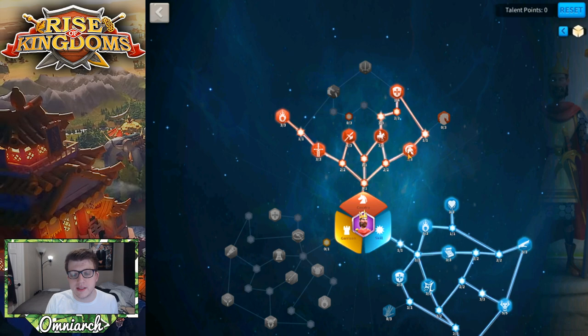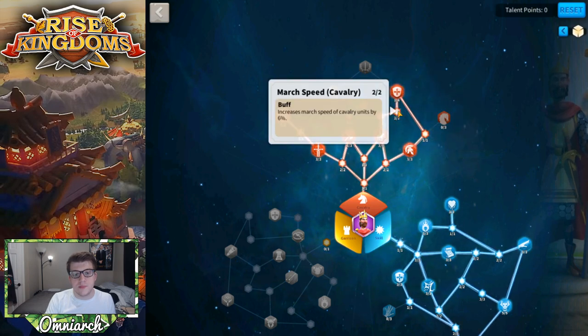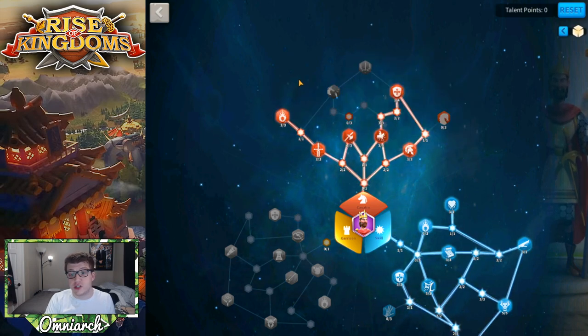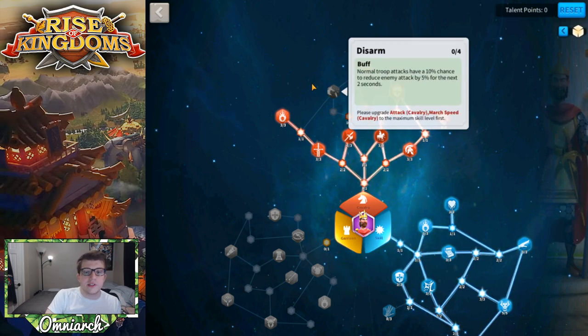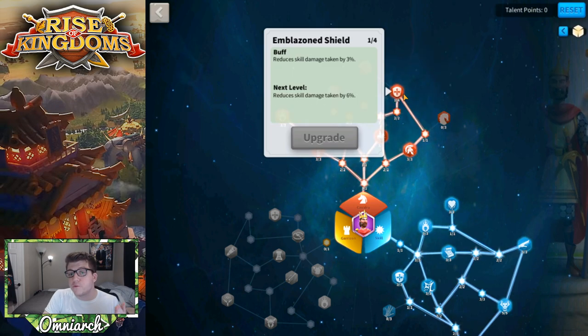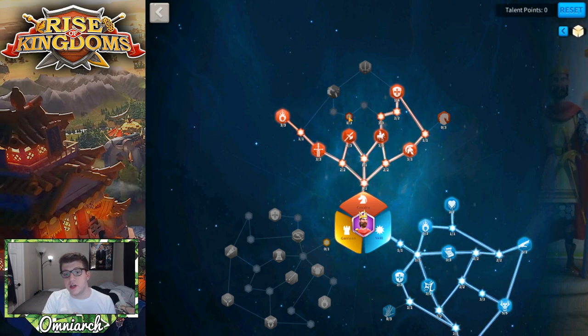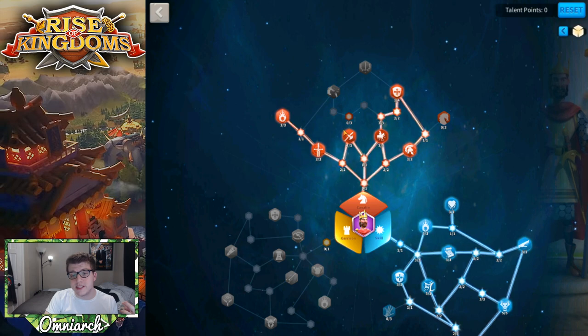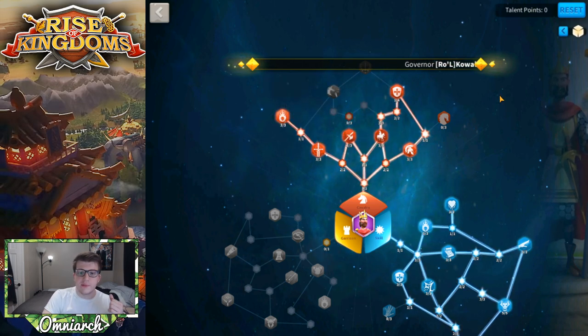If you swap those six points to the other side, you change 3% defense into 3% attack, but the march speed trades off identically so nothing changes there. You do lose the consistent 3% skill damage reduction in favor of the 10% chance to reduce enemy attack by 5% for two seconds. Again, that's really up to you. You could also split three points each for both attack and defense, but you lose the 6% march speed — which I think is really valuable and strongly recommend keeping.